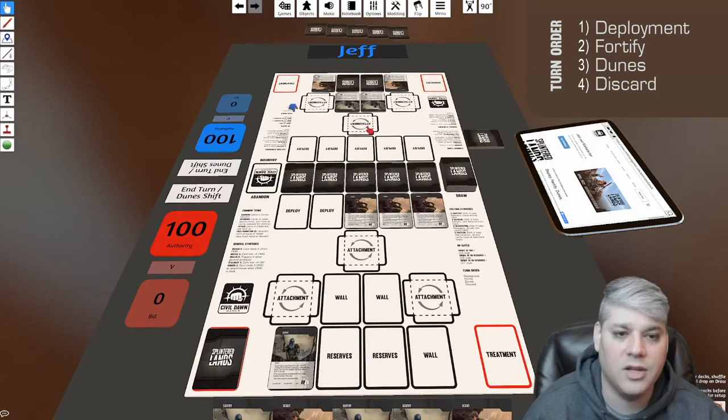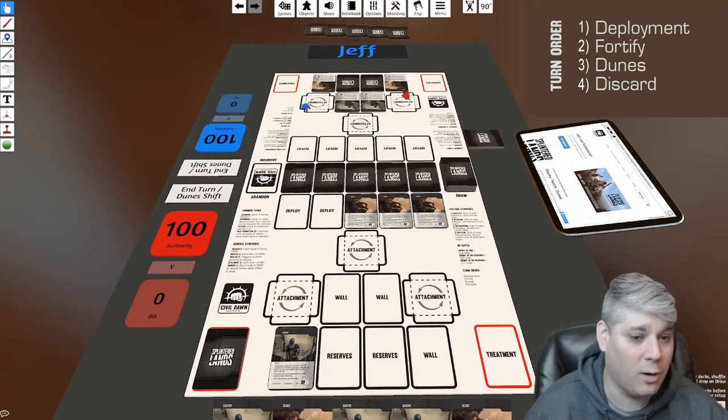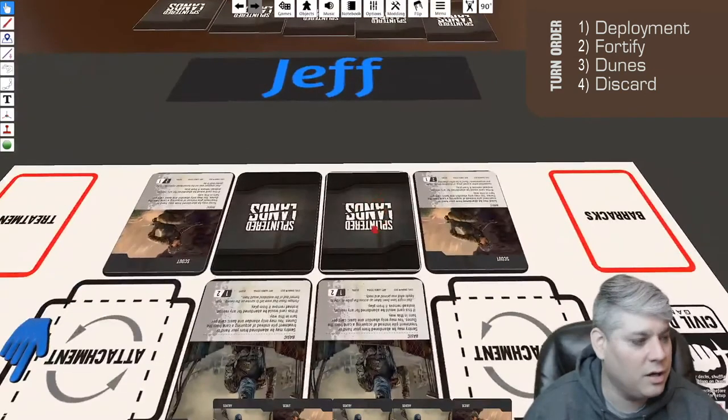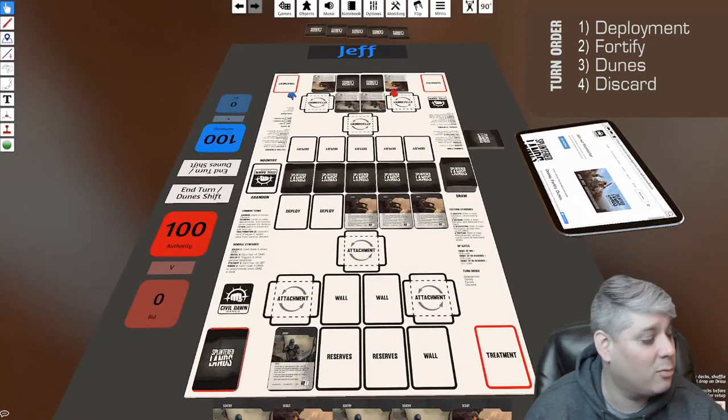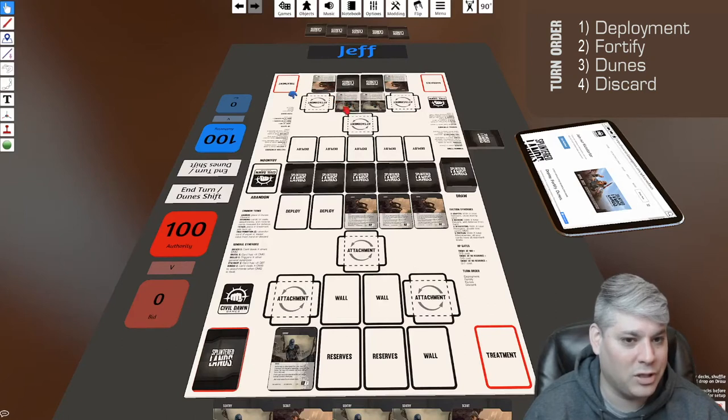I'm taking these three cards and declaring I'm attacking Jeff's right wall — from his perspective, his left wall. Jeff now decides whether or not he wants to bring a reserve card into the fight. Otherwise it's just the two cards currently at that wall defending his base. My attack is so fast that cards on the other side won't be able to participate unless it's passively. You declare a wall, so your opponent's defenders are determined by which wall you pick.